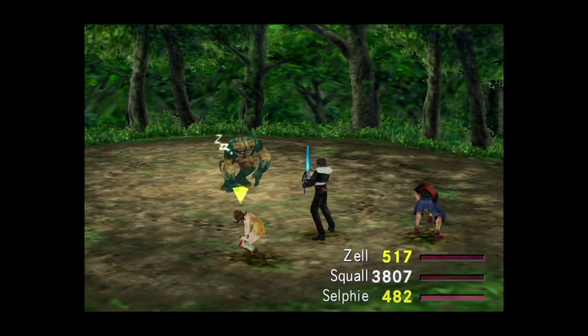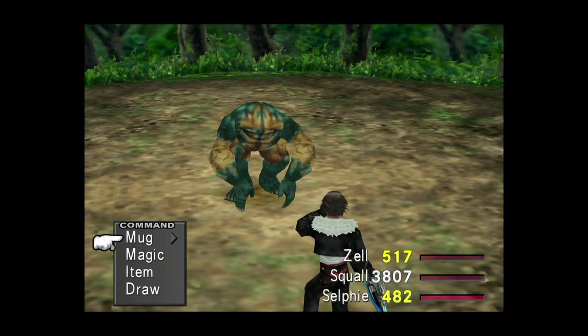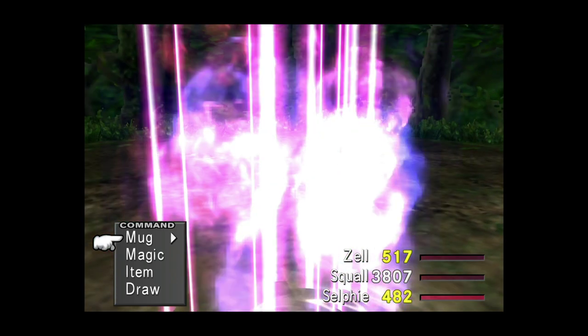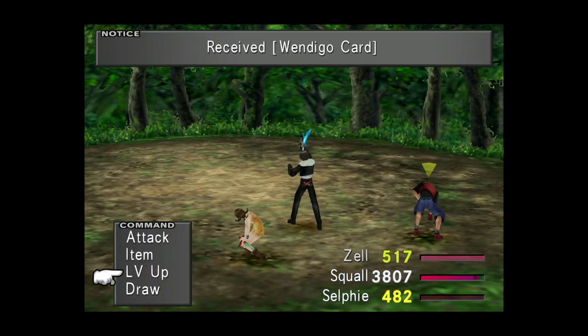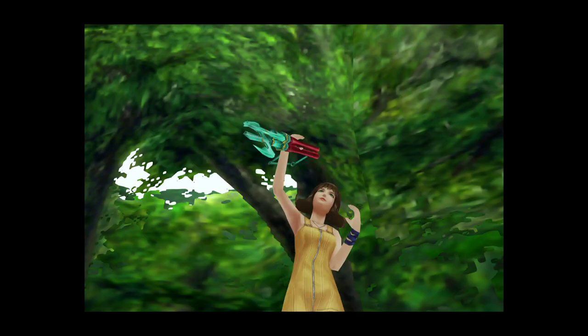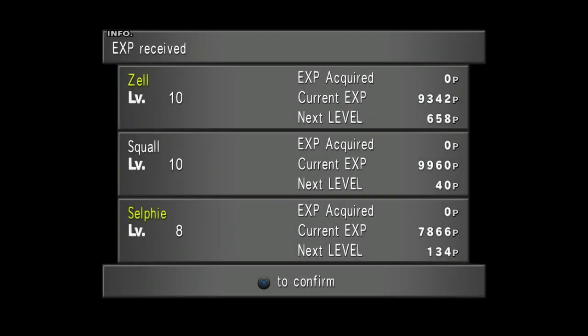Four steel pipes right there. And because I'm playing a low-level game, I am going to card this enemy as opposed to killing it normally. That way we'll avoid any kind of experience gain, which is pretty much what we want. The Wendigo card is a bonus. So you can farm six steel pipes very easily this way — two Wendigos will be more than sufficient.